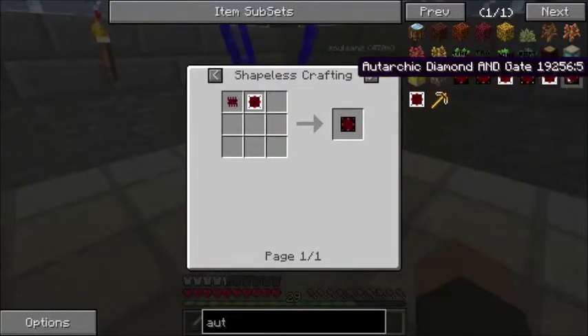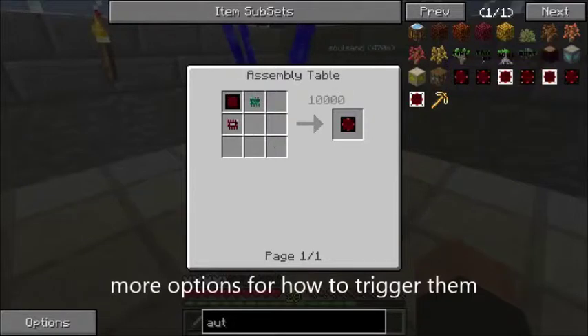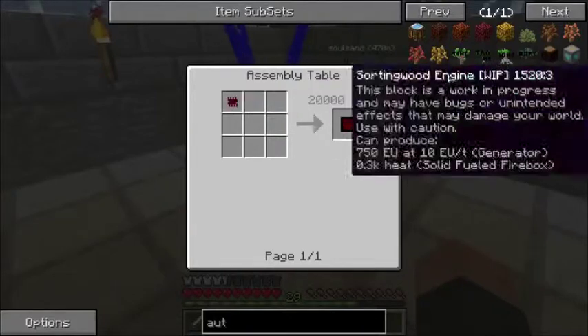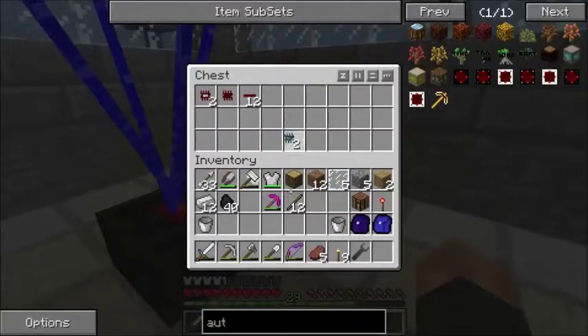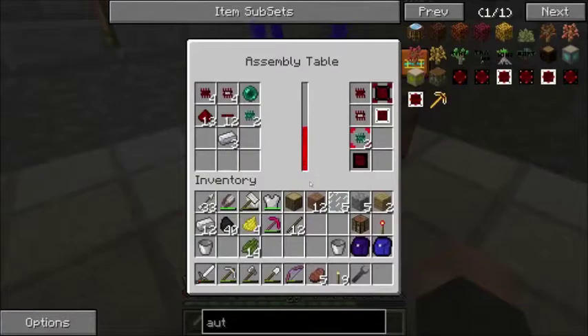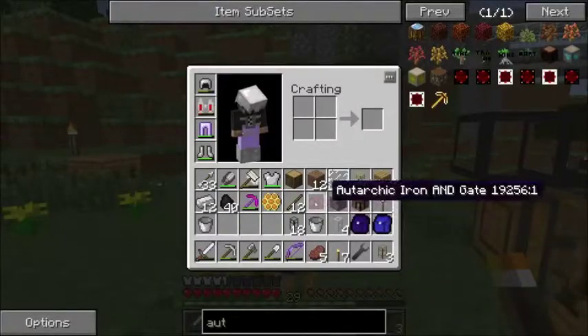The different tiers — iron, gold, diamond — just give you more options. You need a gate, redstone, iron, and a pulsating chipset. A gate just requires a redstone chipset, so it's the pulsating chipset that's the most expensive to get. It's finally making the AND gate. And so we've obtained our first odarchic iron gate.